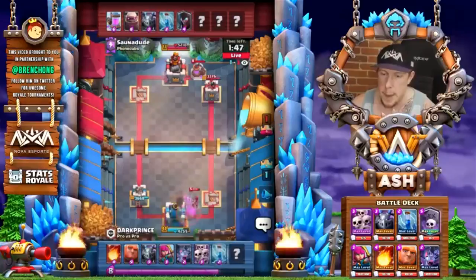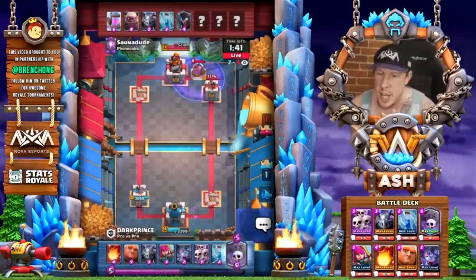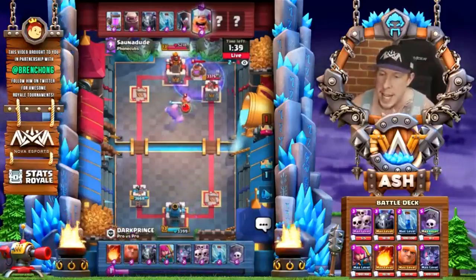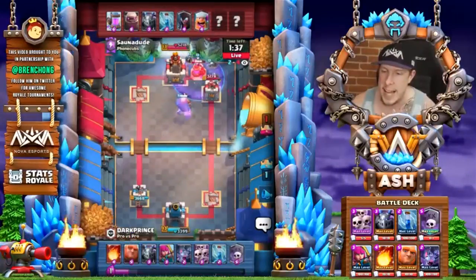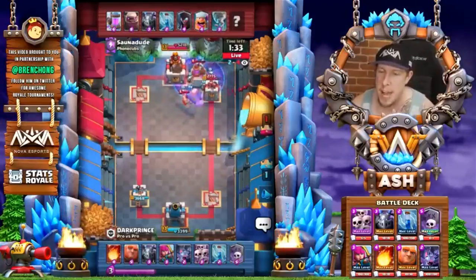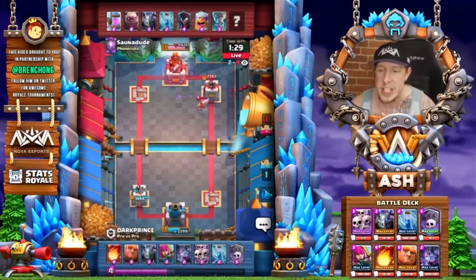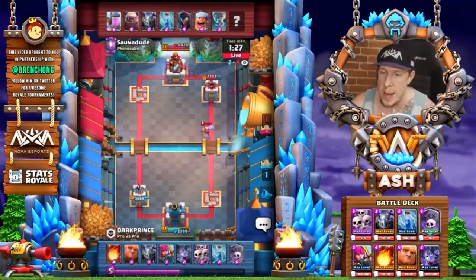He's going to wait for the opponent — Sauna — to pump up. It looks like he's just going to save all his Elixir to go in for an aggressive Graveyard and Giant. There it is — Graveyard, Giant in the pocket. And Lumberjack in the pocket as well. Lumberjack is so strong — look at how fast that Lumberjack can chop down that Giant. But not before Dark Prince takes down that pump and does a decent amount of damage to the right tower.